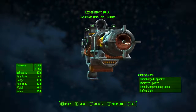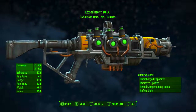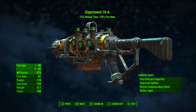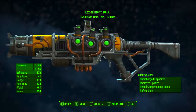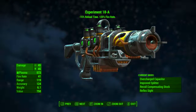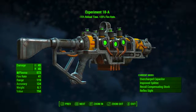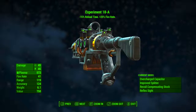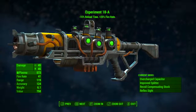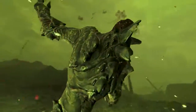Once we've modded it out, up at the top we can see Experiment 18A: minus 15% reload time, plus 25% fire rate. This rapid legendary effect has actually recently been changed — it used to be plus 15% reload time and plus 25% fire rate, and it's been changed to minus 15% reload time. Once modded out, it does a base ballistic damage of 45 and a base energy damage of 45. It uses the plasma cartridge as ammunition, its fire rate is 41, its range is 119, its accuracy is 124, its weight is 6.1 pounds, and its value is 750 caps.